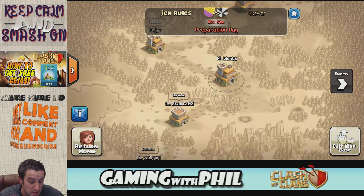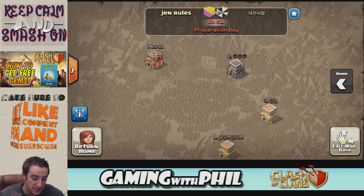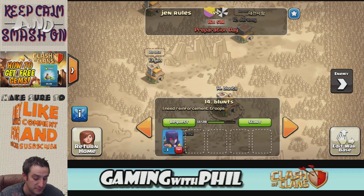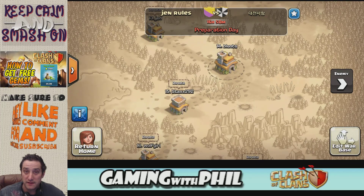During preparation day, you can see our clan's bases on one side and all the enemy bases on the other. If you click on an enemy base you can scout it to see what it looks like, so you know what you're up against. I'm base 14, so I can check out number 14 on the other team. You probably want to fight a base that's your level — because of the algorithm and scoring, the matchmaking should line that up.